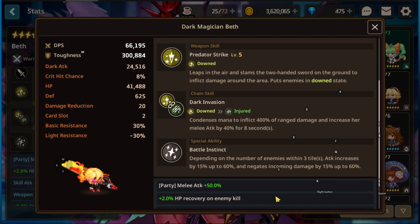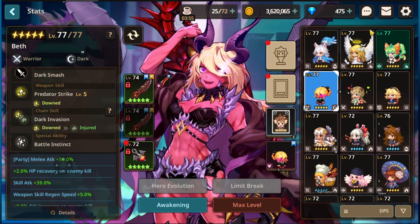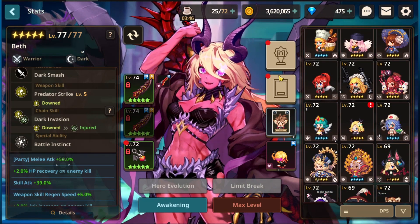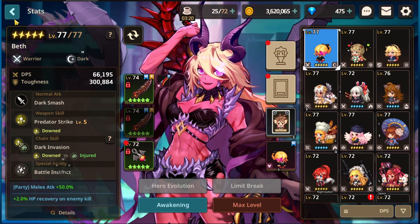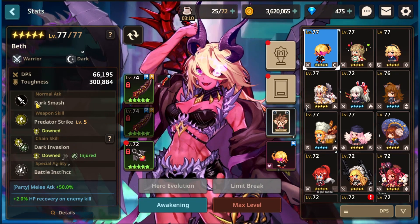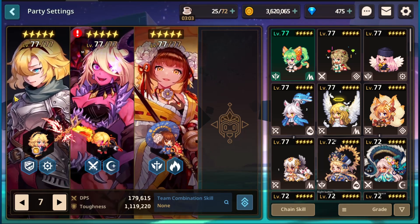Beth's Battle Instinct passive: depending on the number of enemies within three tiles, attack increases by 15%, up to 60%, and incoming damage is negated by 15%, up to 60%. So she's technically a warrior-style character but way tankier than characters like Lynn, Vishuvak, or Eugene. With her EX weapon, she gains resistance and generates a shield based on damage inflicted on enemies — so more enemies means more damage and a bigger shield.